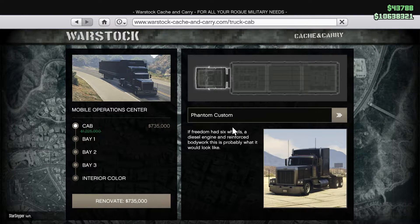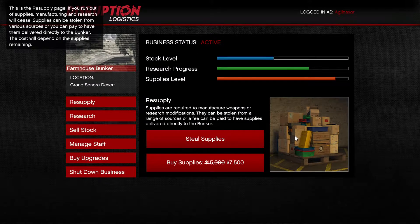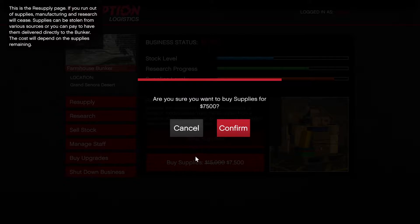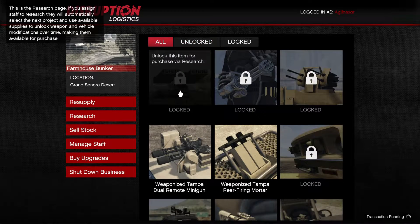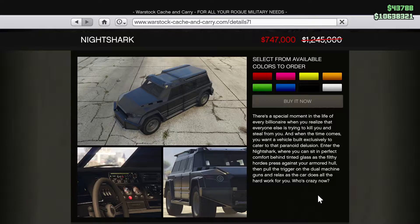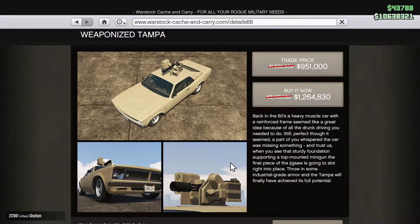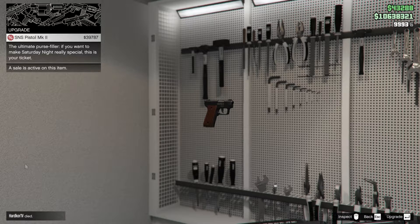This week in GTA Online there is a 40% discount on the Mobile Operations Center and its upgrades. Supplies for the bunker are also 50% cheaper and weapon research is 3 times faster. Additionally there are discounts on the following vehicles: the Brute Stockade, the HVY Nightshark, and the weaponized Tampa. There is also a 50% discount on all MK2 weapons.